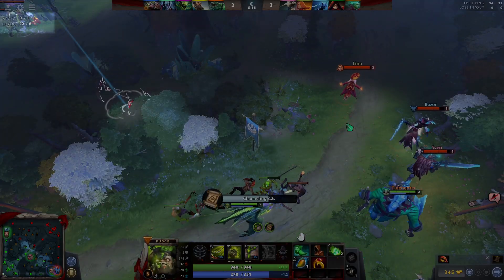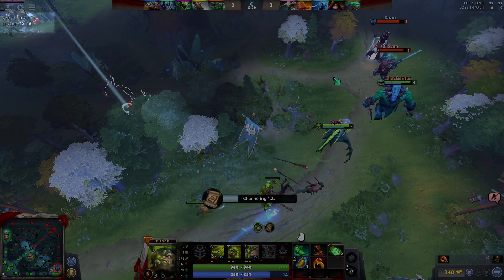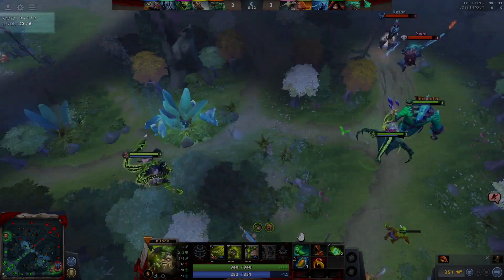These are your kills, deaths, and assists. These show your last hits and denies.